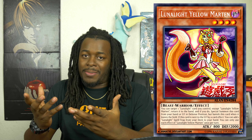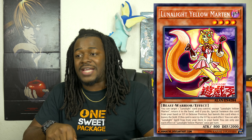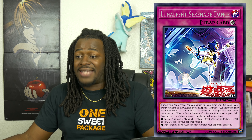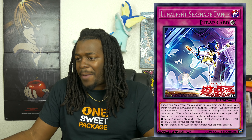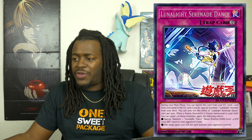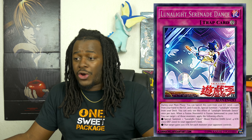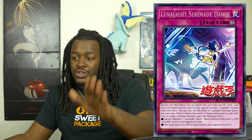I do know a little bit about Lunalight monsters. They have a Pendulum monster that goes into the scale, so you can bounce that card to bring Marten to your side of the field and use it as Fusion material, which will get you other Lunalight cards. I think this card is great for the strategy. Next is Lunalight Serenade Dance, a Continuous Trap card. When a Fusion monster is Special Summoned to your side of the field, you can target that monster — Special Summon a Lunalight Token (Dark/Warrior, Level 4, 2,000 ATK/2,000 DEF) to your opponent's field, and the targeted monster gains 500 ATK for each monster your opponent controls.